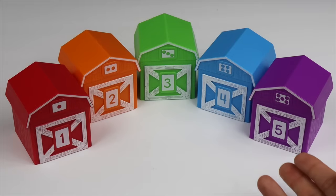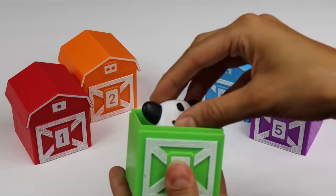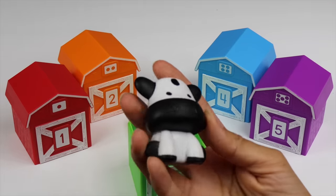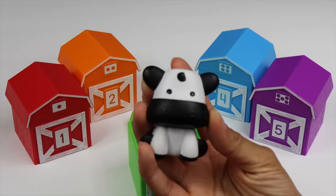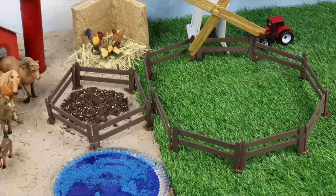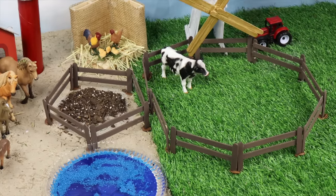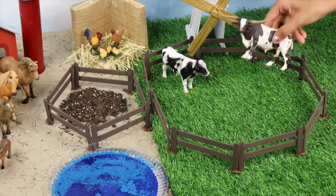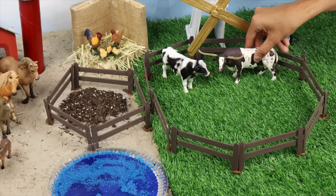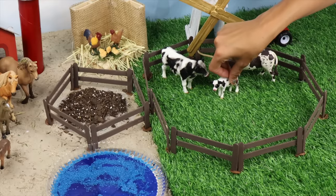Which cute little barn should we open? Number three. What is this cute black and white animal called? Cows eat grass, hay, or grains, so let's put them in the grass to graze on the fields. They're very social and like to stick together, so we'll keep the cow, bull, and their calf together.